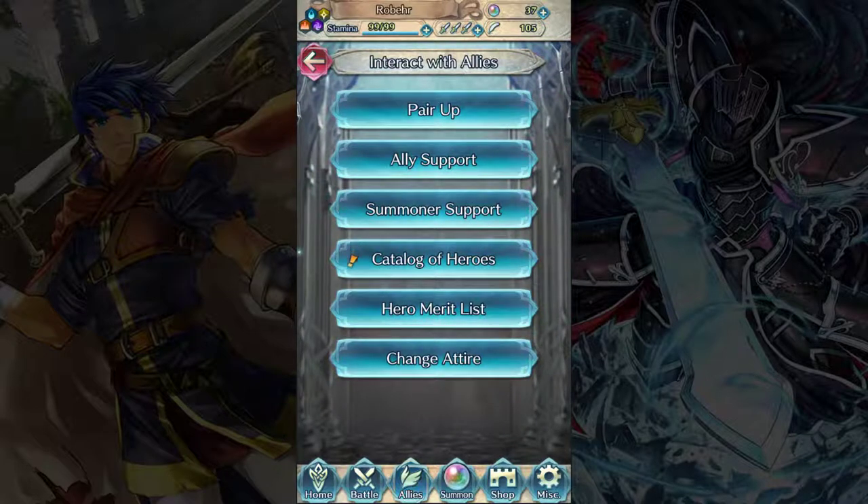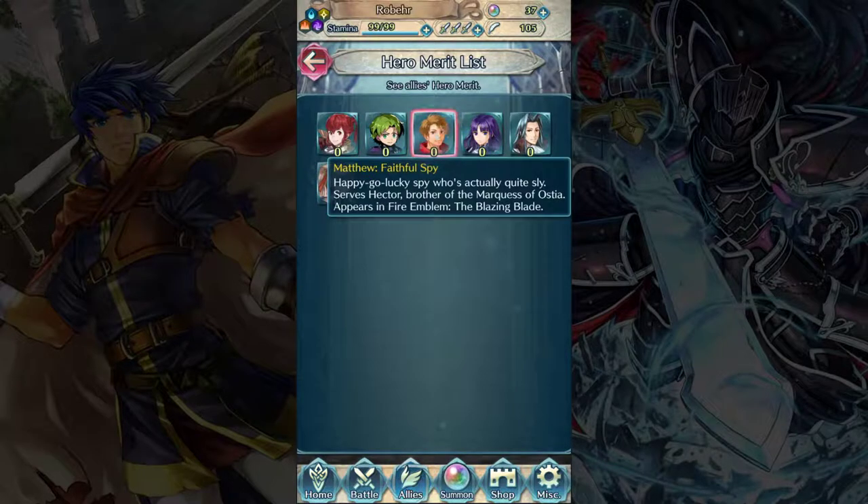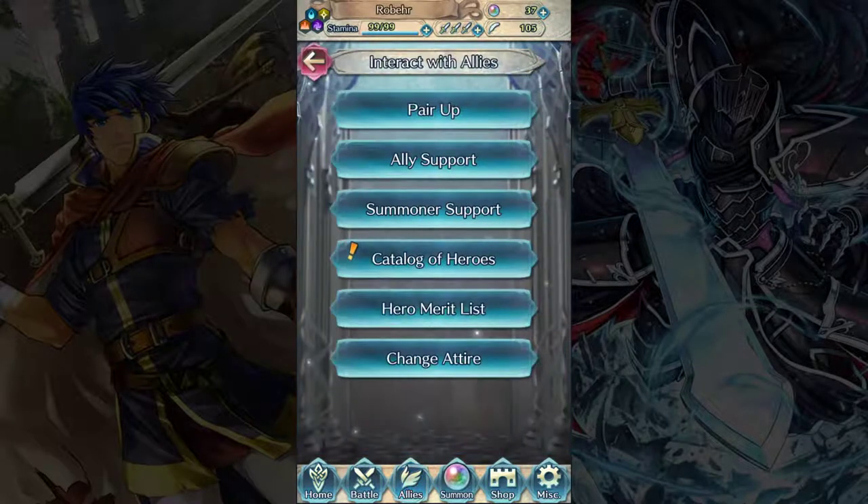We have the hero merit list down here. If we had any hero merit from earning it through gameplay, we would see how much each hero has acquired. Right now we don't have any. The maximum is 6,000 — it might be 7,000 now, I'm not entirely sure. You can come here to see your progress. It doesn't matter what copy of a hero earns hero merit — say I had four different Matthews across all my teams, they would all earn hero merit for this one version of Matthew.